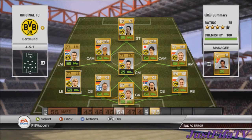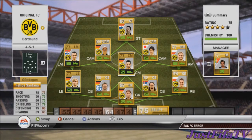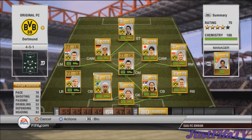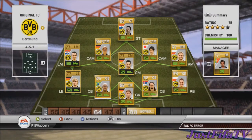For the two centre backs — I'd probably prefer one over the other but I'll introduce both. First up is Felipe Santana: 78 pace, 75 defending, 83 heading, which to me is fantastic. He's six foot four and cost just 900 coins — for a beast like that it's absolutely unreal on this game.